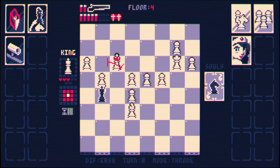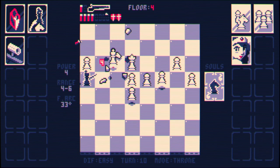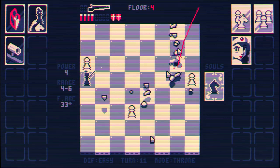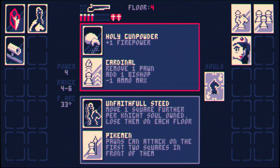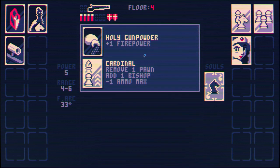Let's go here — we should be okay there. It's good to check their health so you can just take them out. Well, this is definitely easier. Remove one pawn, add one bishop, negative one ammo max. Move one square further per knight soul owned — don't like this one. And I don't like pawns can attack on the first two squares in front of them. So extra firepower it is.